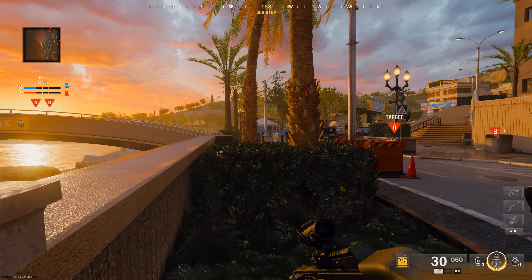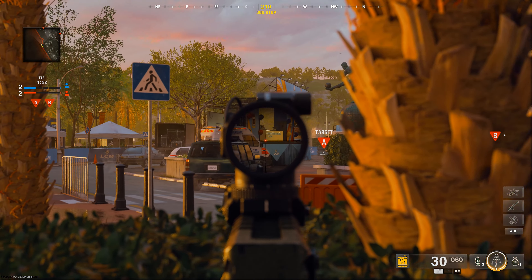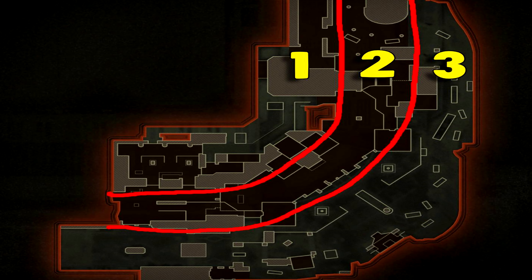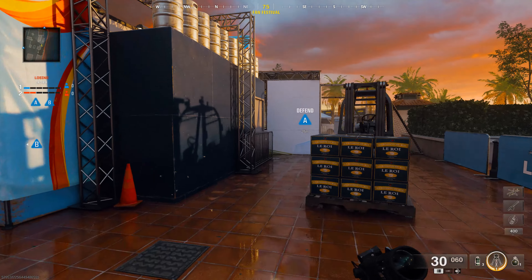In this guide I'm showing lines of sight for search and destroy on the map Red Card. Leave a like and subscribe if you find this helpful and to stay up to date on all map breakdowns for Black Ops 6. Each map usually has three lanes, so I will be breaking down lines of sight for each lane on offense and defense.